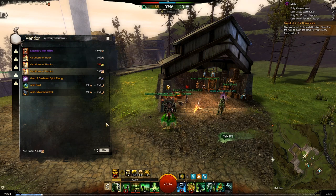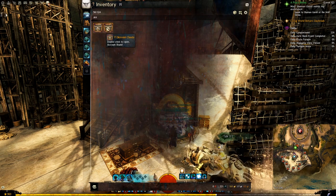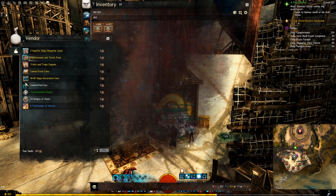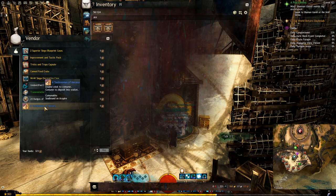I will buy it using Testimonies of Heroics. If you are short on Badges of Honor or Heroics, while you are doing World vs. World you will get items called Skirmish Chests. When you double click one, it opens a window that looks like a vendor, and the bottom two items are the Badges of Honor and Testimonies of Heroics — you can exchange those Skirmish Chests for the items you need.